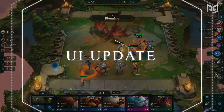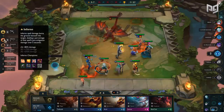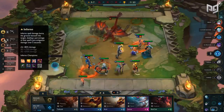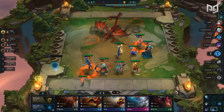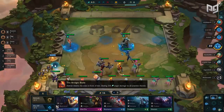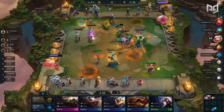There are also slight quality of life changes to the UI. Champions that contribute to a trait will have their portrait and tier information in the tooltip. So if you're unsure which units you need for your Infernal synergy, just hover over Infernal on the bar on the left. If you want to learn all about the new synergies and champions, make sure to check out our previous guide on them.